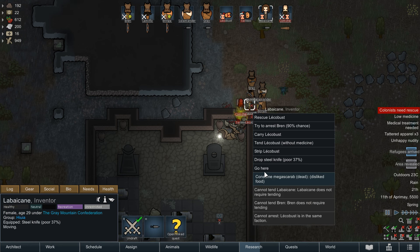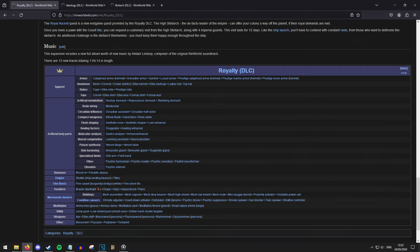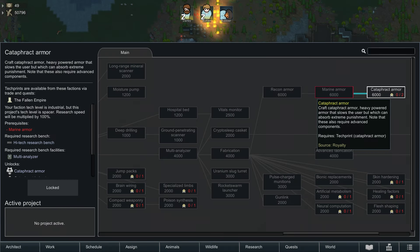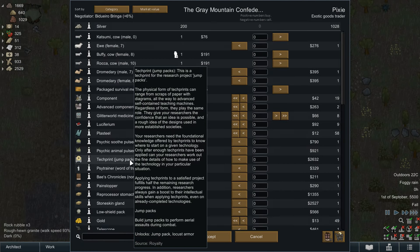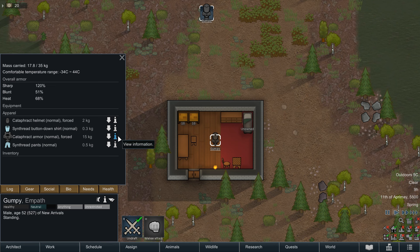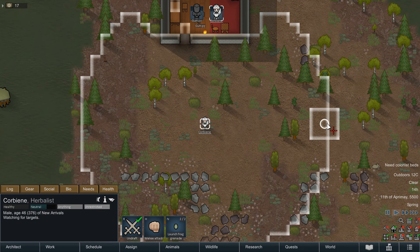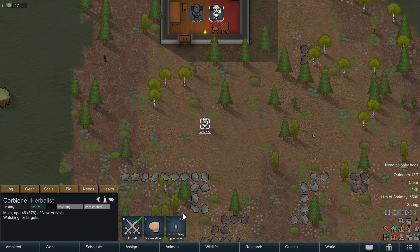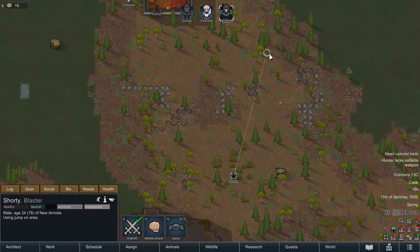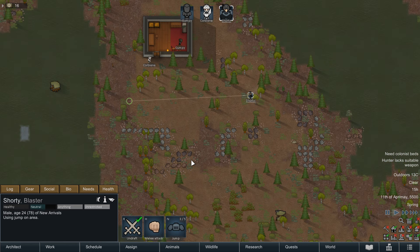Of all the DLCs at time of recording, I'd say Royalty includes the most items. Many are locked behind research that requires tech prints, which unlock the ability to begin researching new projects that unlock the fancy new items. Tech prints are obtained as quest rewards or purchased from traders. New armour includes cataphract — the heaviest variant of spacer gear. The grenadier suit combines marine armour with a frag grenade launcher at slightly less protection. Locust armour merges recon armour with a jump pack, allowing long range jumps across the map provided there's no walls or mountains blocking the path.